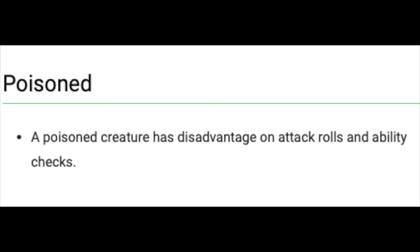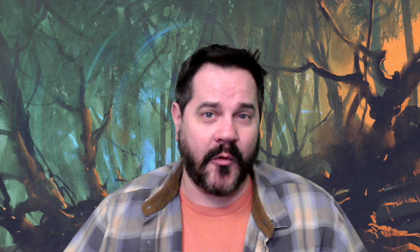You're going to have to watch out for anything that would cause swinginess problems for the action economy, like enemies who can poison the PC. If your PC is suddenly attacking with disadvantage every round, that's potentially a quick route to a TPK. Same with an enemy who could stun your PC for a round or more. At low levels, missing a single turn could be deadly.